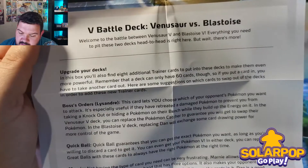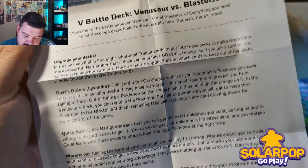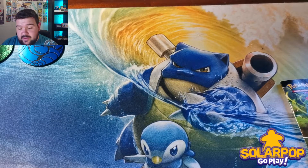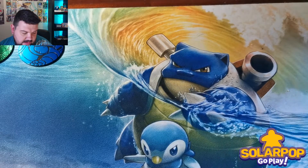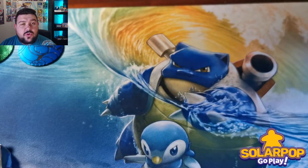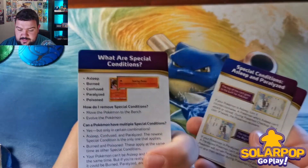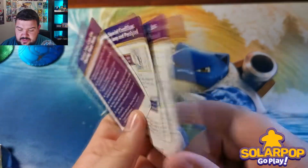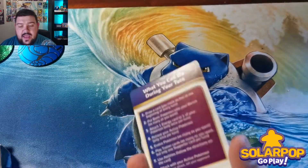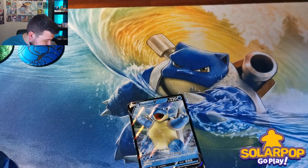This might be the deck upgrade guide. It says 'upgrade your decks — you'll find eight additional trainer cards to make them even more powerful.' It lists Boss's Orders, Quick Ball, and Turbo Patch. It's only giving you the upgrades that come with it. I'll take this Blastoise deck and upgrade it in a future video. Also included are the reference cards covering special conditions — Confused, Poisoned, Burned, Paralyzed, and Asleep — handy to keep in your deck box.